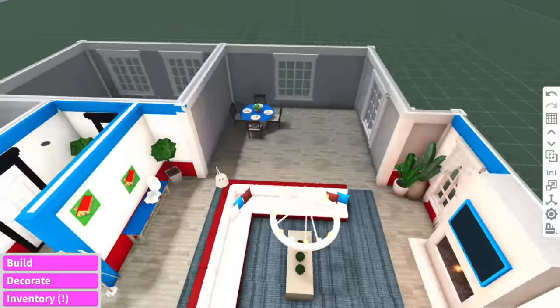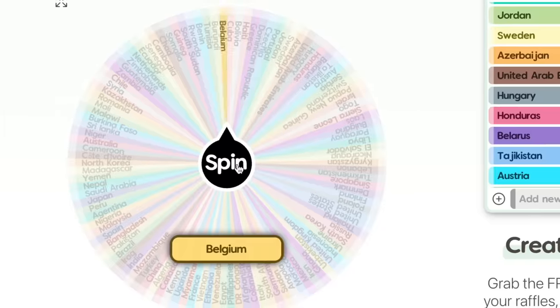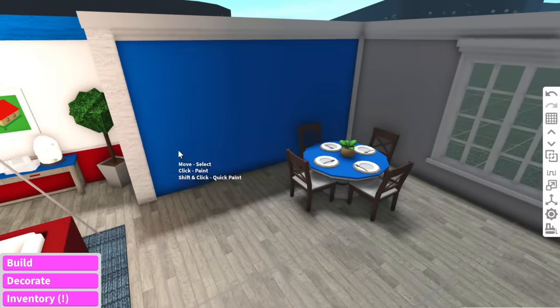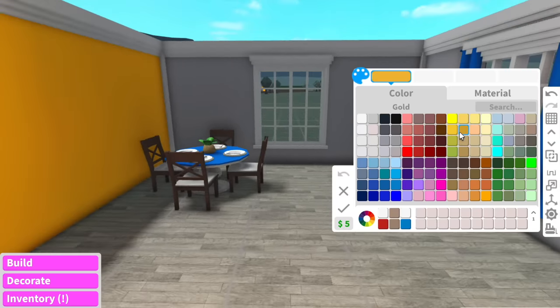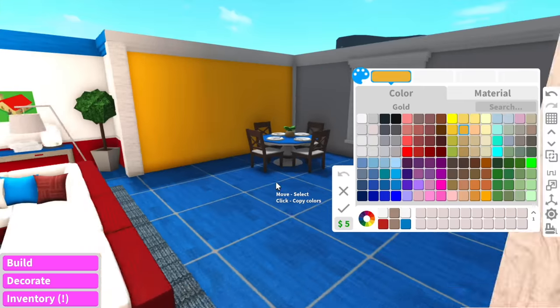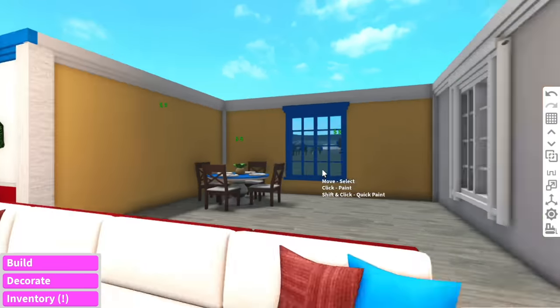The next room is the kitchen. The country for the kitchen is going to be Belgium! The flag of Belgium is black, yellow, and red. When I think of Belgium I think of beautiful medieval architecture, so we're definitely going to incorporate that with the counters and cabinets. For now, we're just going to paint the walls yellow — maybe a nice pastel yellow, since the saturated yellow is a bit much.